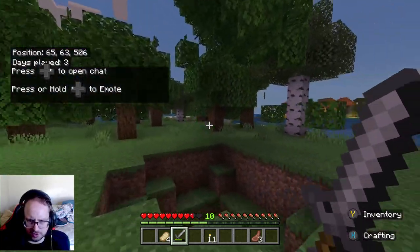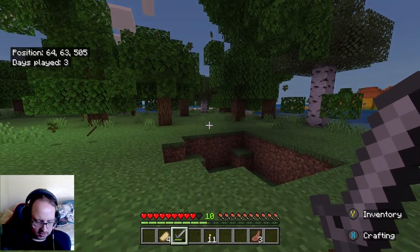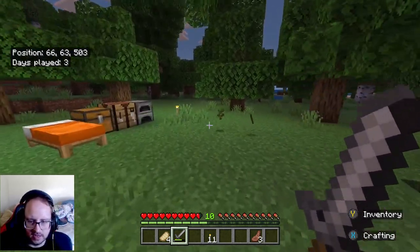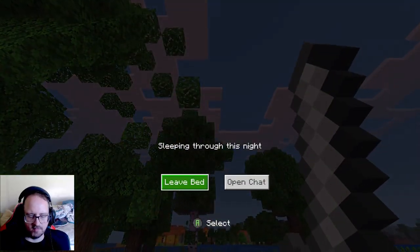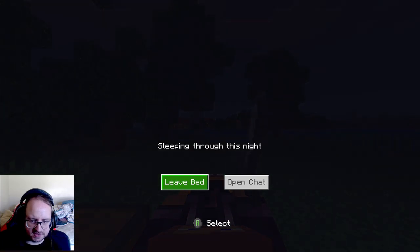We've still got a lot to do, as you can see — I've got a giant hole in the ground. Yeah, you can see there's a lot of stuff to do, and I'm going to get started today. I want to collect this stuff because I can make a tree area a bit later on, once I cut down more trees. Let's just do this, so nothing comes and attacks me. I've already had enough of zombies attacking me.